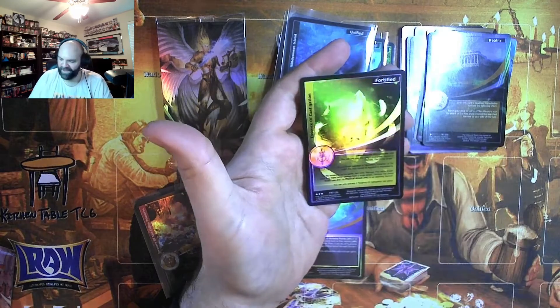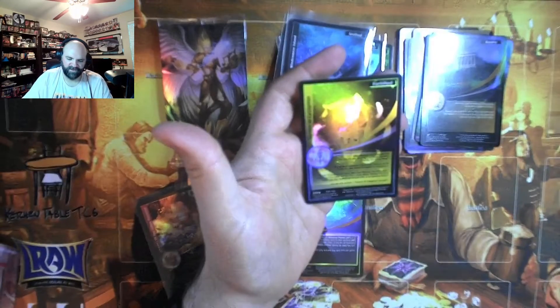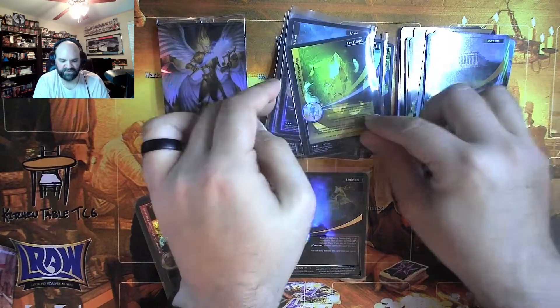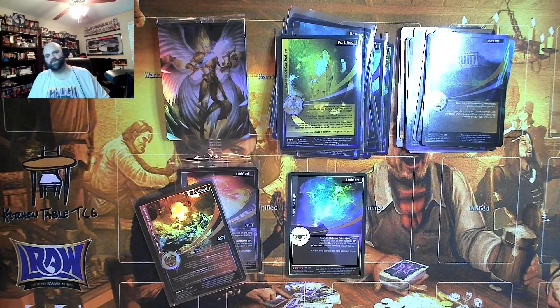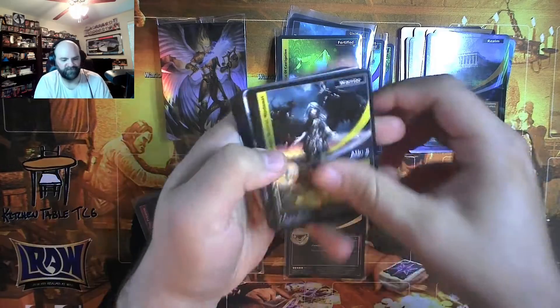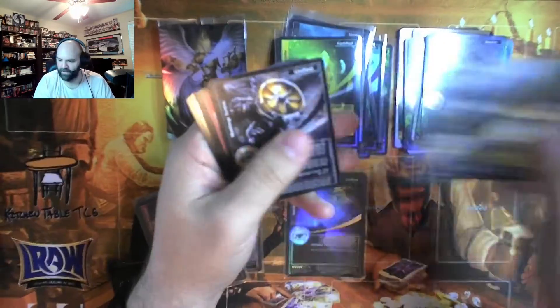Hey, there's one! It may not be two, but in my next-to-last pack we finally get ourselves an angel essence. We will take that — with everything else I've pulled today, I would be foolish to complain about that.